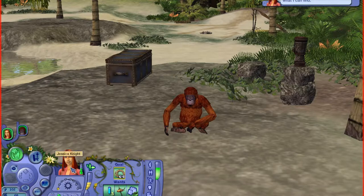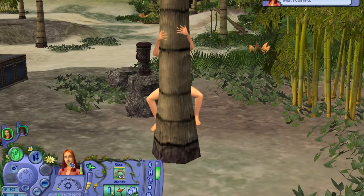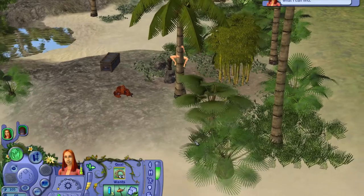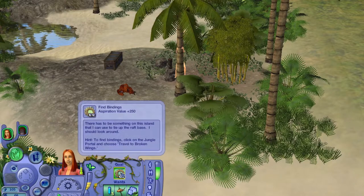So Jessica is saying: I need more parts to complete my raft, I'll explore the island and see what I can find. There she is, climbing the trees. So what's the goal? Find bindings — there has to be something on this island that I can use to tie up the raft base. I should look around.